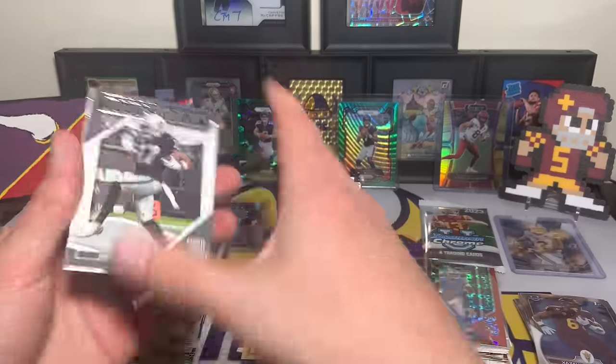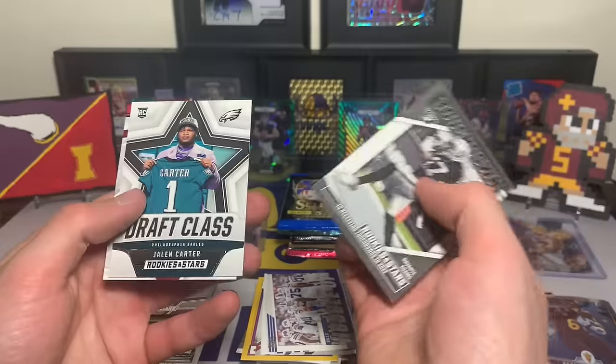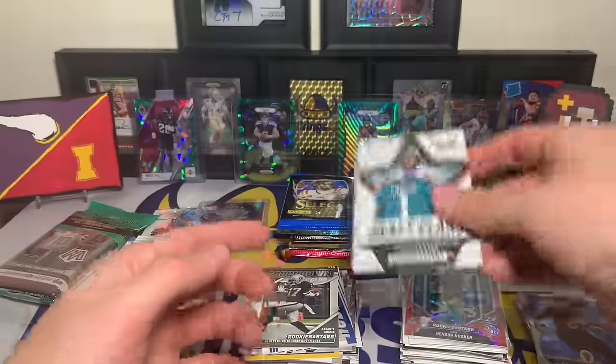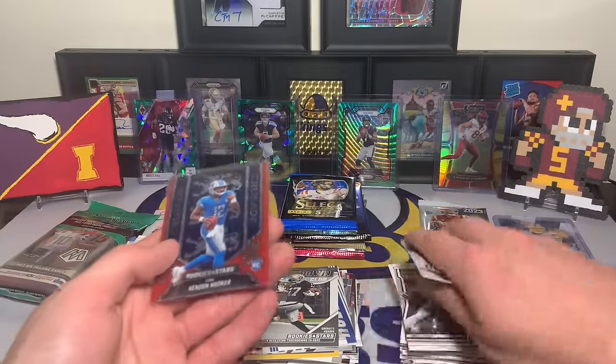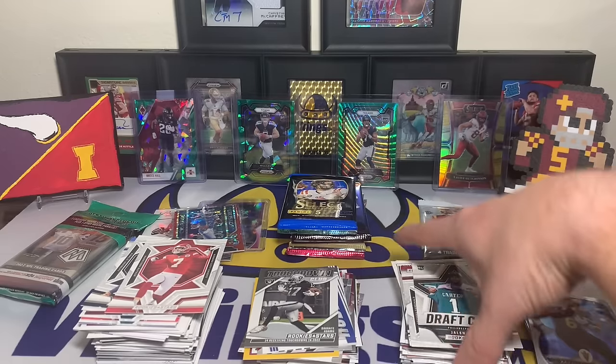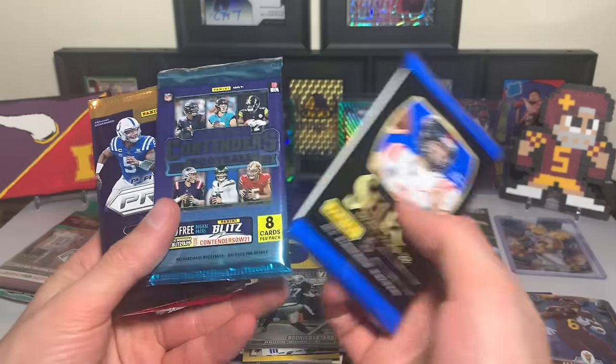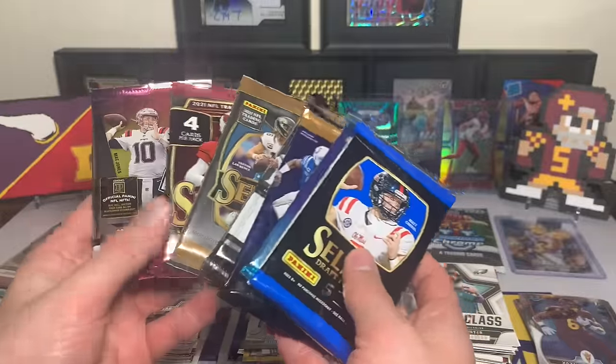Also got a Crusade not bad — Touchdown Club Davante Adams, Jalen Carter Draft Class, and a Clayton Tune. Not the best pack but let's keep it rolling.